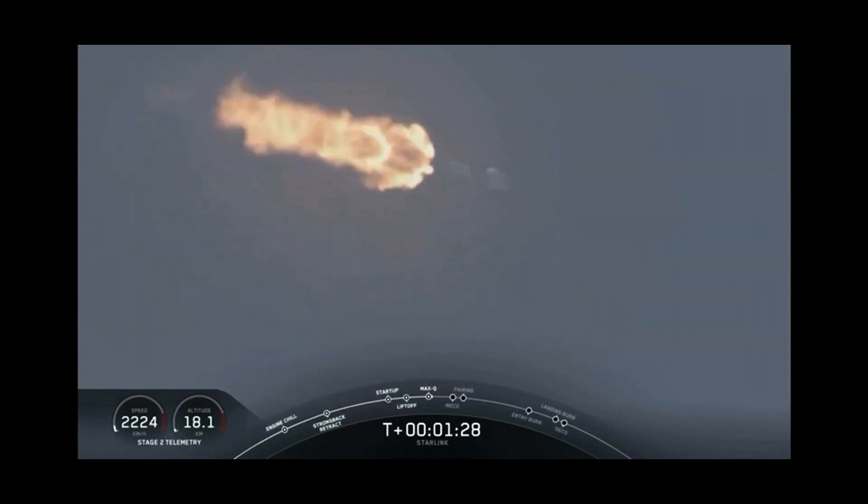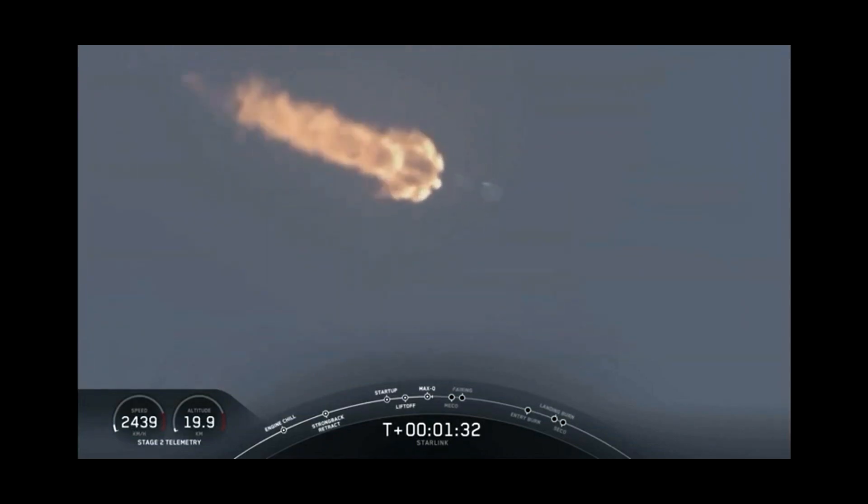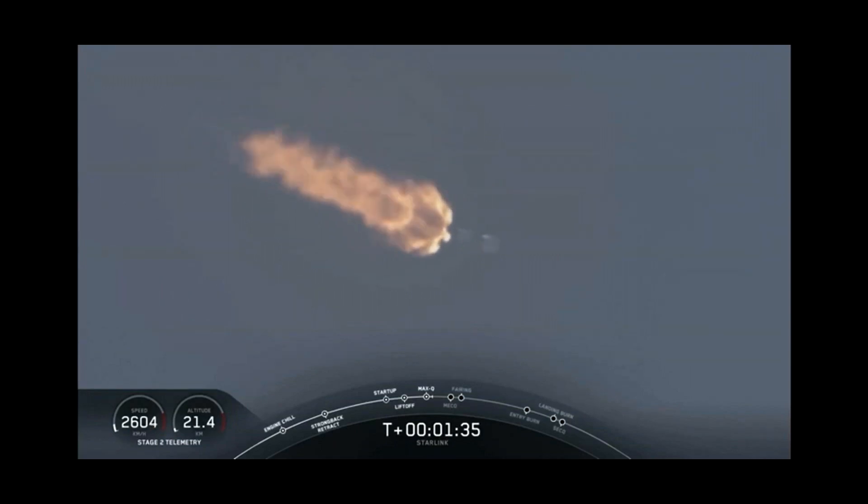This is where all nine M1D engines will shut off to slow the vehicle down in preparation for the second event, which is stage separation. This is where the second stage will separate from the first stage, with Stage 1 making its way back down to Earth for landing.